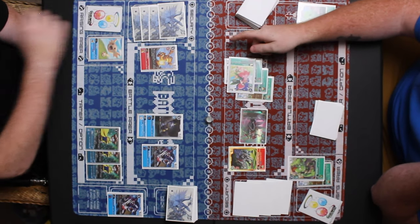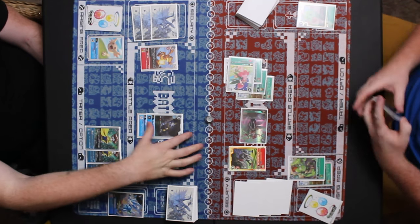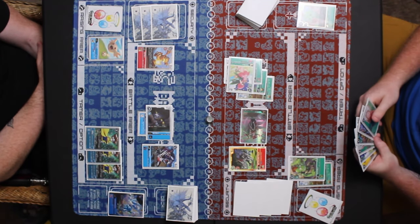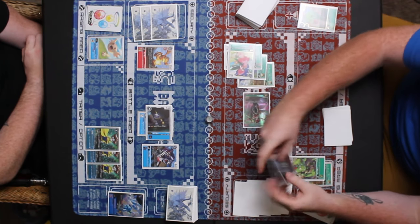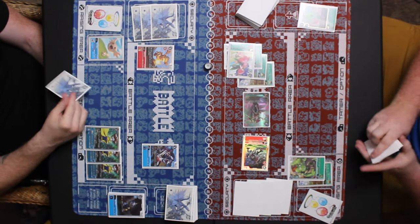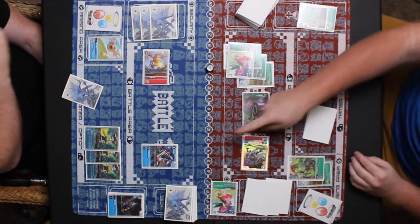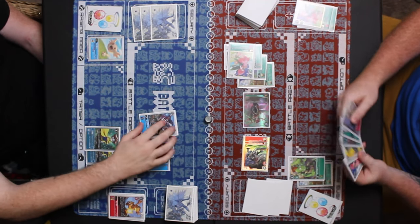Green looks at options — Mimi, another blocker. He pays five to attack over Gabumon, passing to blue. Blue is in a bad spot — his board was basically cracked open. He attacks security with Agumon, running into Lillymon, and Rosemon rests his Grizzlymon. Plot twist — a second Grizzlymon hits the field, as blue was anticipating his first Grizzlymon getting rested the entire time.